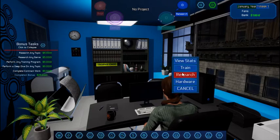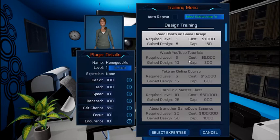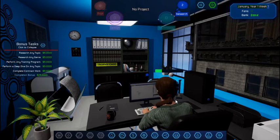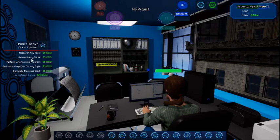So the first thing we're going to do is train. In your training menu, you can develop specific statistics and specialize. It shows the level requirement, financial cost, and a maximum increase cap. We're at 100 design and 100 tech, speed 10, research 100, current chance 5, focus 10, endurance 10. We're going to do one on design and one on tech as well. Every time you train you get research bubbles, and you need research points to research a topic and a genre.